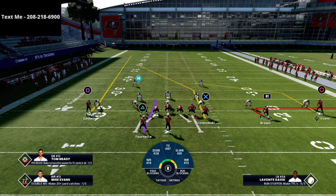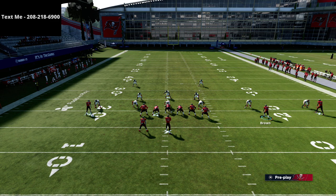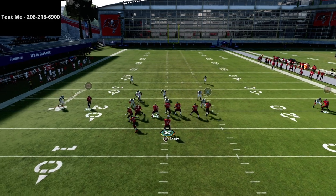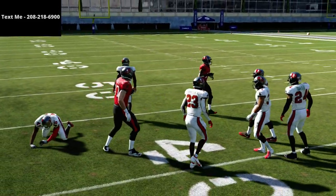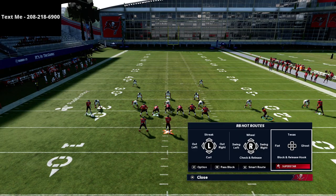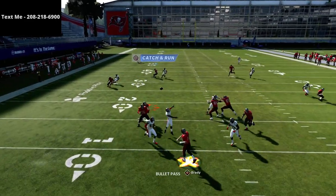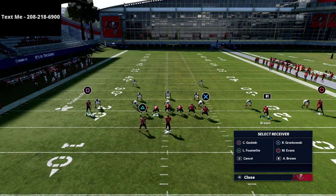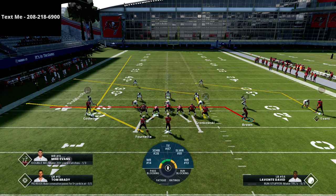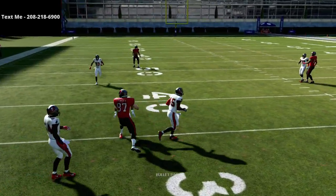If you wanted to use that specific route against man-to-man coverage, I would 100% recommend taking Brown and bringing him in motion using the option route, because the option route is going to do a good job of pulling zones and is also going to do a good job against man. You can then hit that tight end post. The biggest thing is you've got to get defenders out of your way. Ideally, they're going to user the R1 receiver and I'm going to throw the tight end post right over their head — that's basically a high-low concept. The Hot Route Master tight end post is better specifically for beating man, so you can easily beat man coverage to the inside whether they have good route running or not.